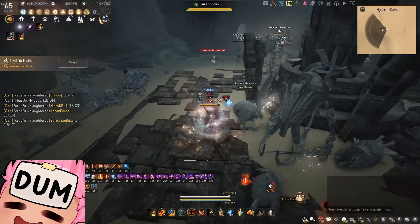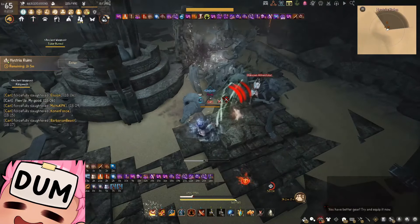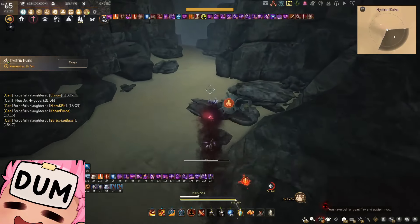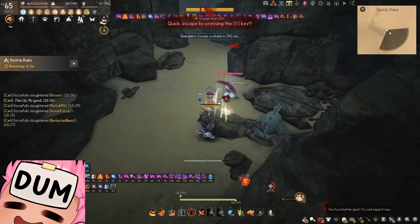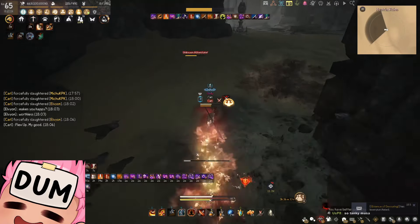This build is extremely effective in the open world, and that's for one reason: accuracy. The majority of the population in BDO will not have an accuracy build ready to fight high evasion targets. Despite Musa not having any additional evasion passive like certain evasion classes, an evasion build can still be highly effective.